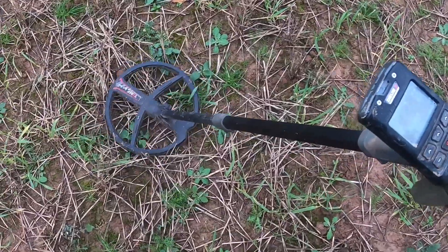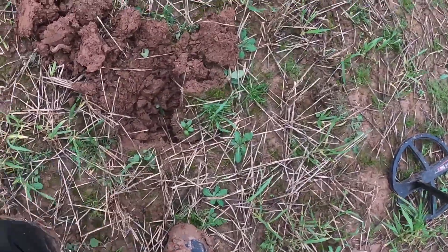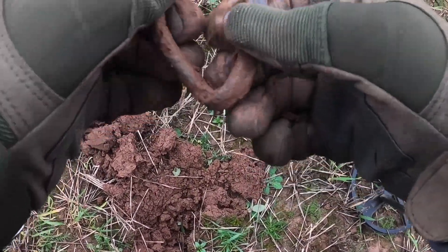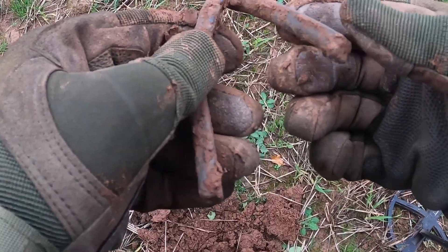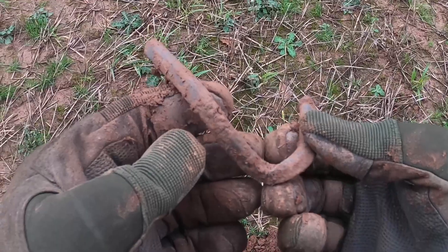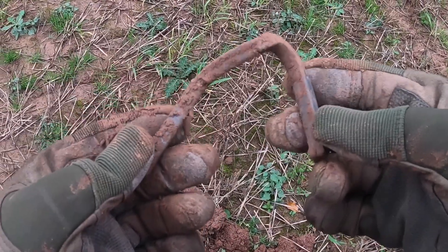Final target — reading 82, 81. Trash or treasure? Place your bets. Oh, we have a big lump of metal. It's lead — that's interesting. That's a length of lead that you would carry around with you and then cut pieces off as and when you needed to melt it down for musket balls or whatever you wanted to use it for. That is actually a very cool find, I'm very happy with that.